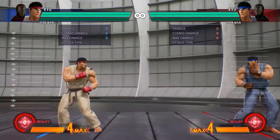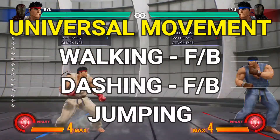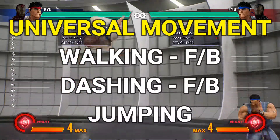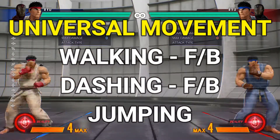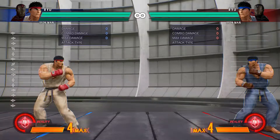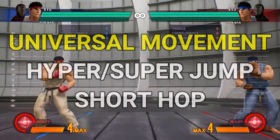Each character's jump height might be different — it might be more floaty or travel further in space. You can also do a hyper jump, or super jump, in this game, where you tap down then press jump or up to do a hyper jump.